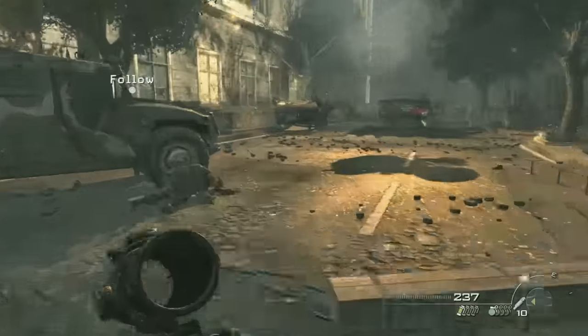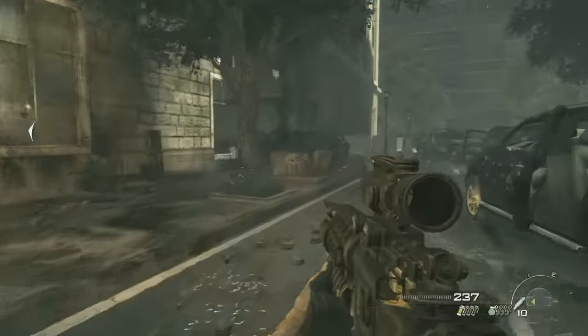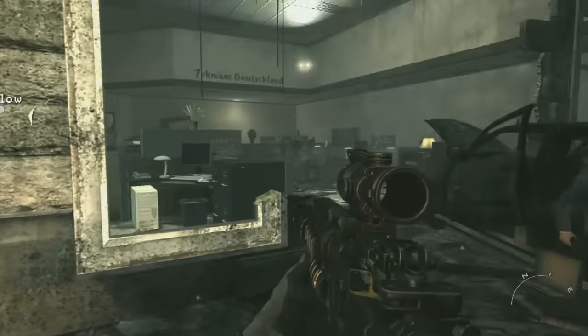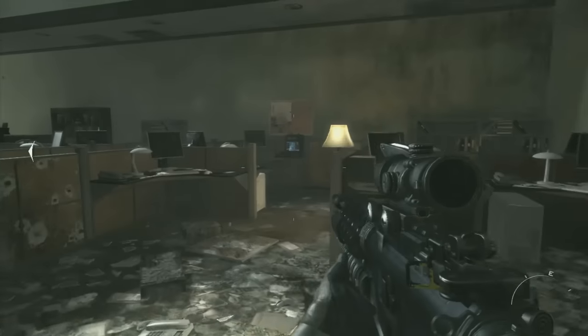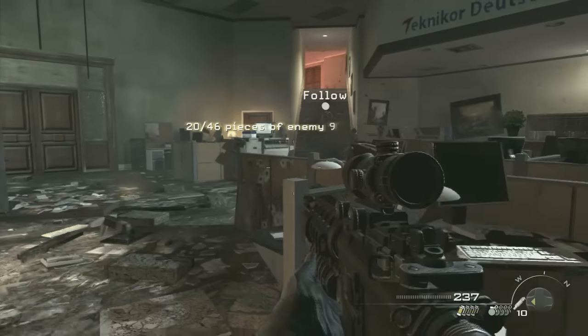And the third Intel: a lot closer to the end of the level. Before you make the final breach into that last room, right in the base of this bank is the third Intel.